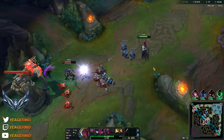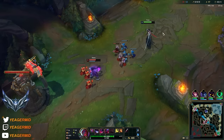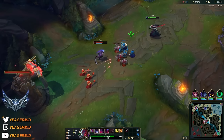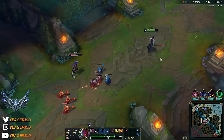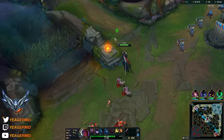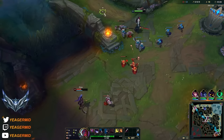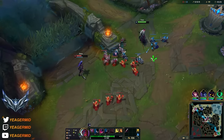Now this wave is gonna crash. Almost, but now you can see it's pushing towards me. A big mistake people make here is that they just keep shoving it in. You do not want to do that because since this wave is pushing towards us, we can start to look to keep the wave around this spot. I'm gonna pull it up here. By doing this, Diana will have to overextend whenever she wants to farm, or she has to farm with a Q and then end up pushing the wave a bit.